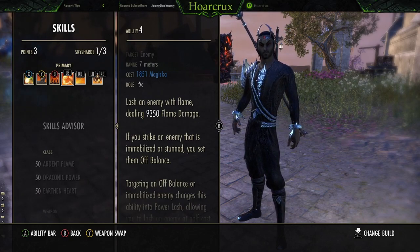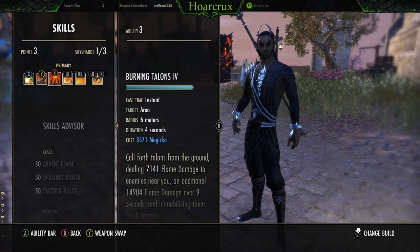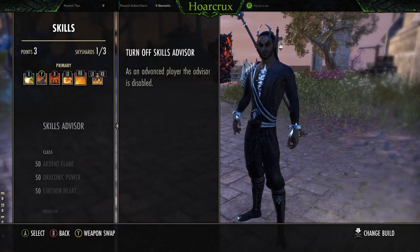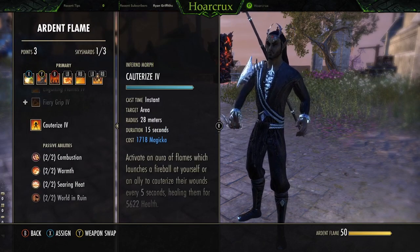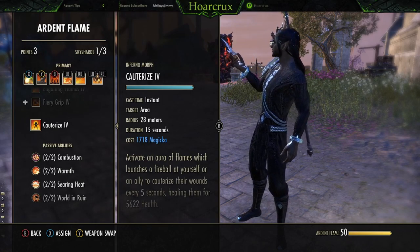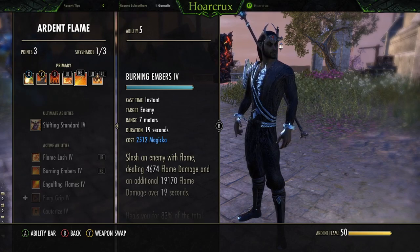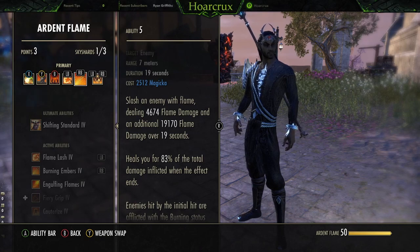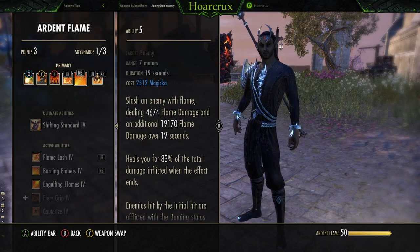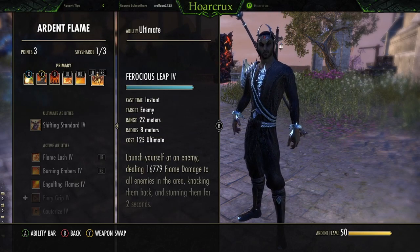For Flame Lash: I've played around with Molten Whip instead of Power Lash, but with the AOE tests right now you just can't get Molten Whip procced enough — using Burning Talons goes on cooldown, using Engulfing Flames goes on cooldown, and even Flames of Oblivion counts as an AOE so you'd have to wait 3 seconds to cast it again. So as of right now this slot is Power Lash — subject to change. Burning Embers is a single target, not an AOE, so it doesn't go on cooldown. Apply it to as many people as possible — it's a great source of healing, and when the stacks fall off you get a big burst heal.